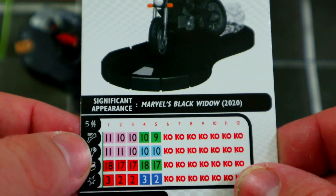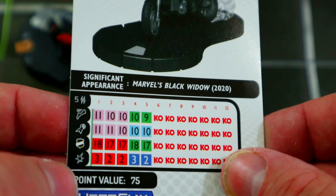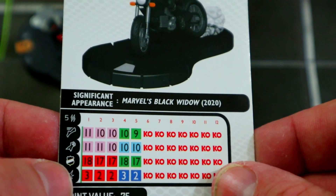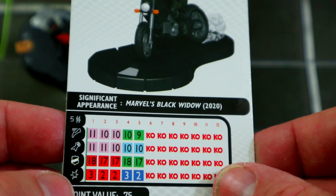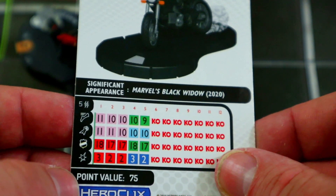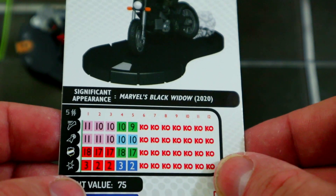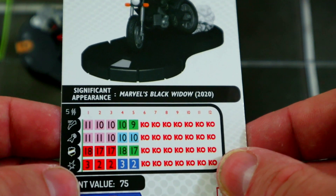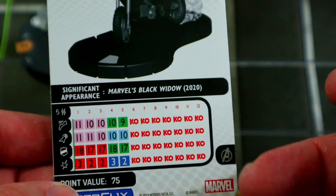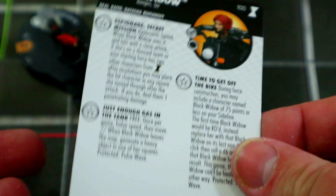Sidestep also helps with hypersonic and the free move. 11 attack, precision strike, 18 defense with super senses, and 3 damage with range combat expert — which can combo with hypersonic: you could hypersonic up and shoot with a 12 attack, 4 damage, precision strike. Or you could hit with a close attack and drag them away. 5 range, double targets is pretty nice. Then she gets some charge, cap, energy shield, and shape change.